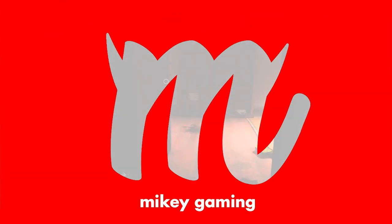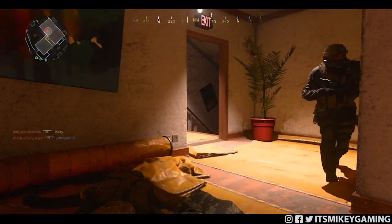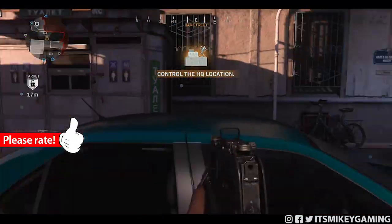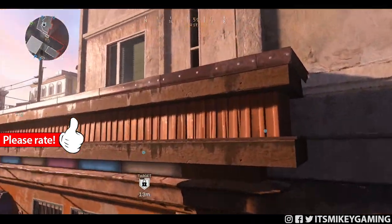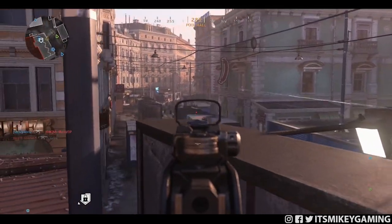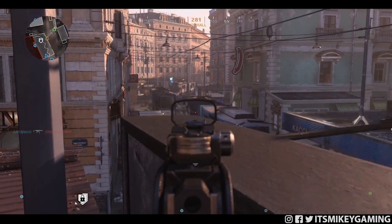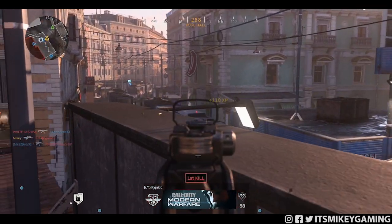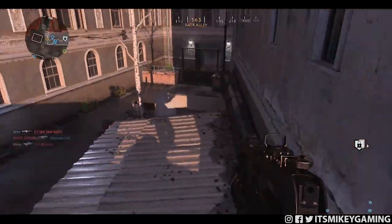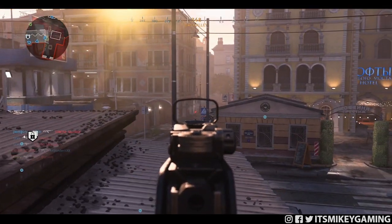If you're going for gold camos, then you're probably already familiar with the mode headquarters. It's usually fast-paced and great for completing various challenges, but one cool feature is the ability to spectate your enemy once they eliminate your whole team. In today's video, I'm going to show you how to use that to your advantage — it's like getting a free advanced UAV, a static UAV that shows the enemy position and the direction they're facing.